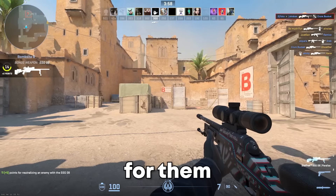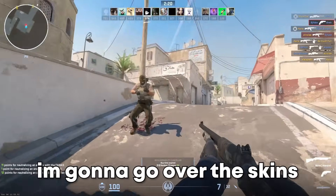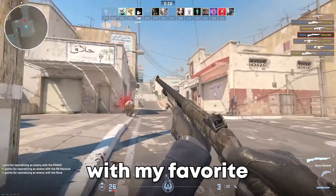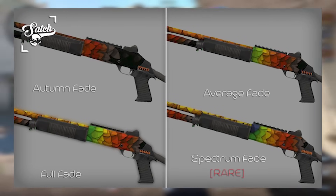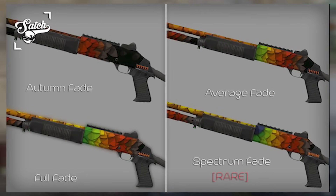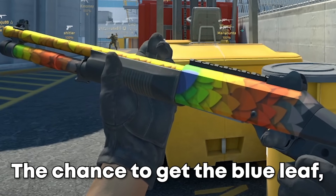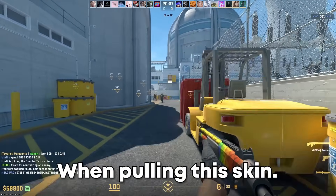A lot of these won't require you to overpay for them since they're not as popular as some other skins. To start this video off, I'm going to go over the skins I talked about in my short series about this, which happens to start with my favorite pattern in the game on the XM Seasons. A few of the pattern IDs allow you to see the full spectrum of leaf colors on the gun. If the pattern is centered correctly, then you get this rare blue leaf on it. The chance to get the blue leaf or the spectrum fade pattern is approximately a 2% chance when pulling the skin.